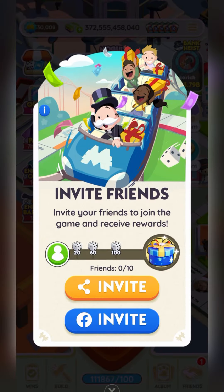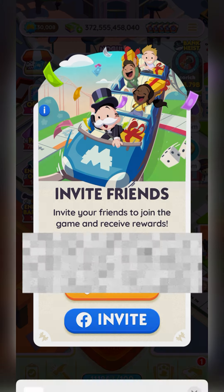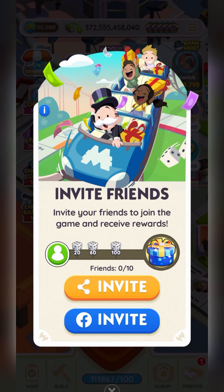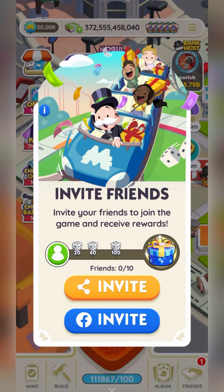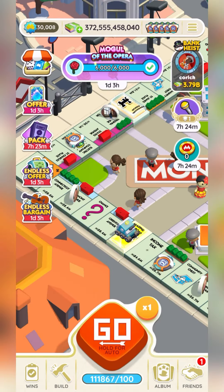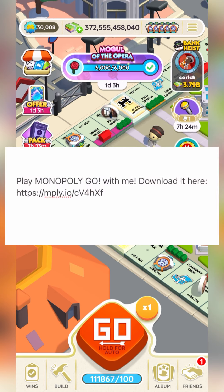Go to your main screen and down at the bottom right where it says Friends, click on that. Then click on the green invite and then click on the yellow invite. Once you click on the yellow invite, it'll pop this up. Click copy — select copy right there. Once you've copied the link, come back to YouTube to this video and leave a comment with which sticker you need that will complete your album or complete one of your sets, and then paste your friend link.